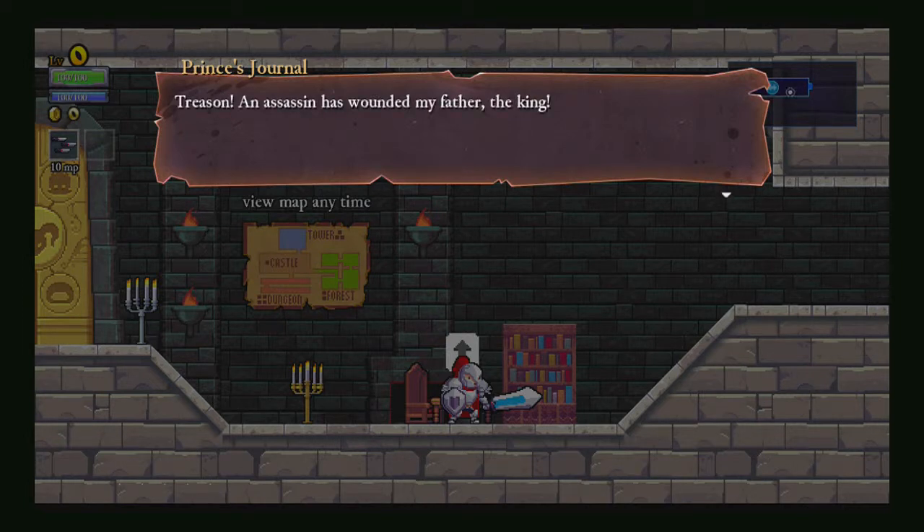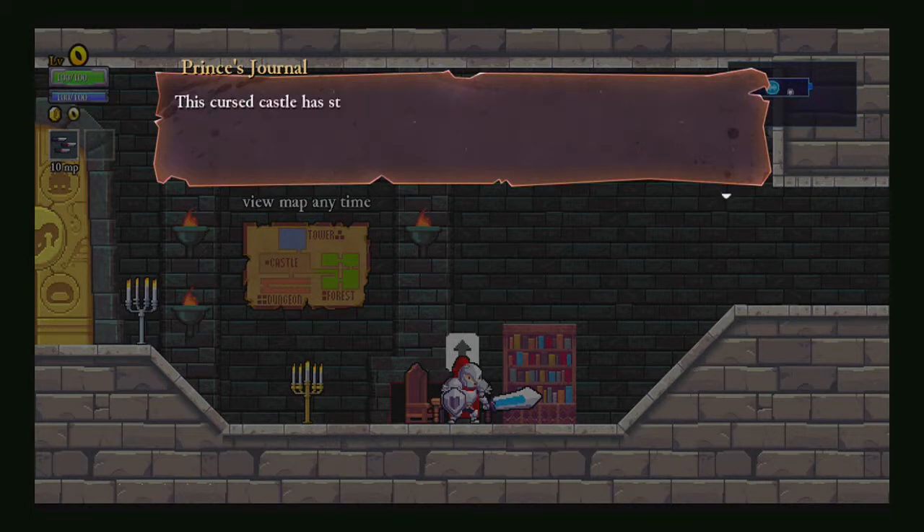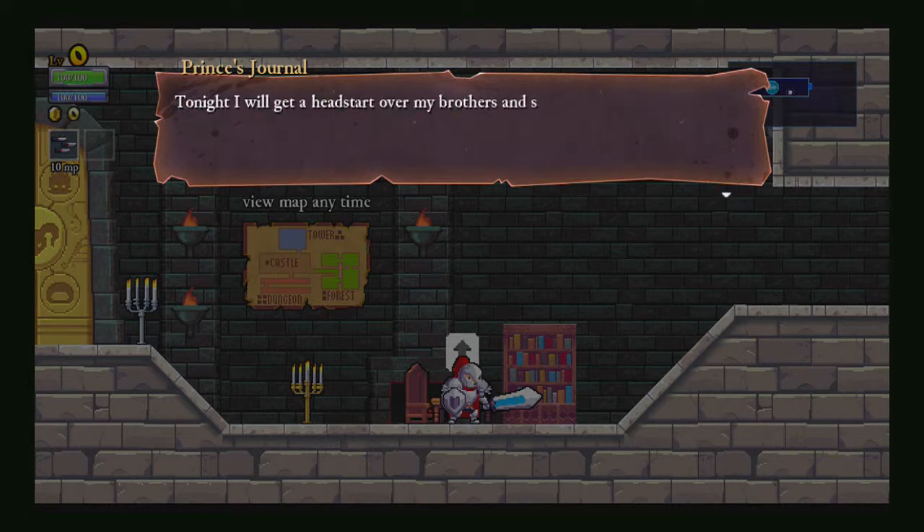An assassin has wounded my father, the king. To bring Orta back to the kingdom, we have sent my siblings and I on a quest to save him. Together, we will venture into the cursed woods and enter Castle Hampson. This cursed castle has stood on the edge of the woods since time immemorial, but rumors say that within it dwells an item which will cure any ailment, even assassinations? Tonight, I will get a head start over my brothers and sisters, and set forth on my quest while they lay asleep. To fail this quest will be an embarrassment to my name.